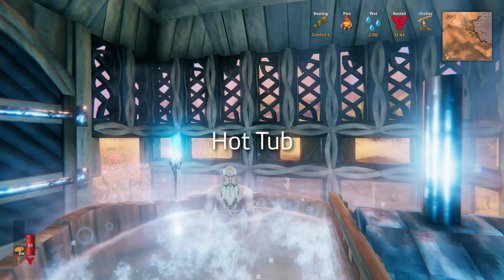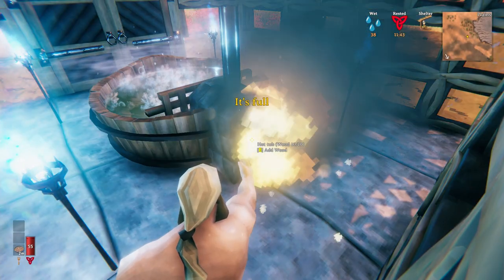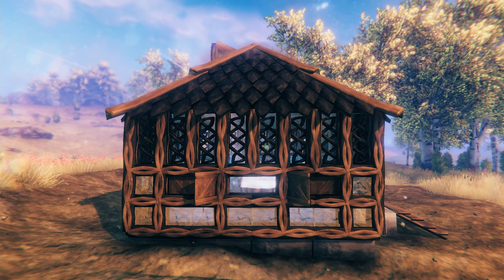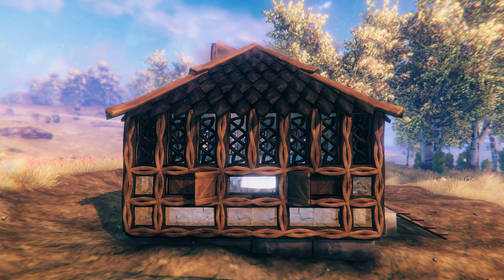Next up is hot tubs. Hot tubs raise your comfort level but they do require wood to be activated, and the chimney is actually functional — so if you're building inside you will need to ventilate, just like with a normal campfire. You've probably noticed by now that I've built my viking a nice luxury spa using the new dark wood building pieces.